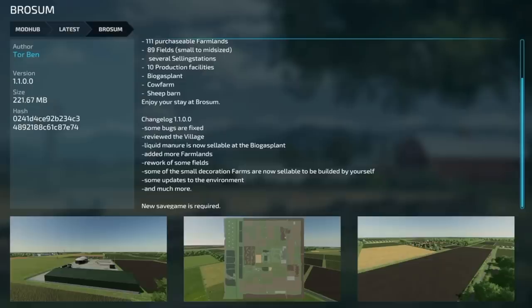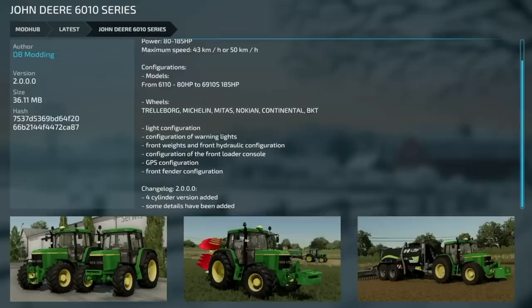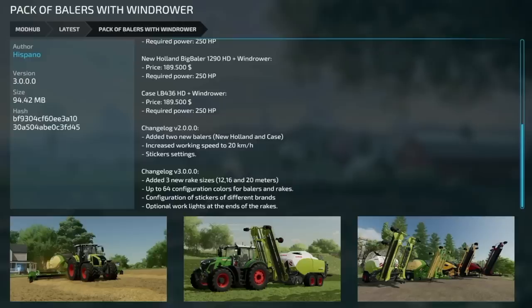Making our way into mod updates for all platforms. First is the map Awesome version 1.1 — bugs fixed, liquid manure is now sellable at the biogas plant, more farmlands reworked, some fields updated, small decoration farms are now sellable to be rebuilt, environment updates, and more. A new save game is required. Next, the John Deere 6010 Series version 2 — a four-cylinder version has been added along with some detail updates.